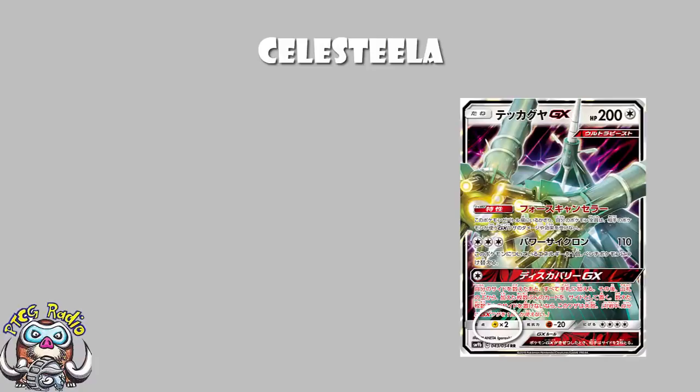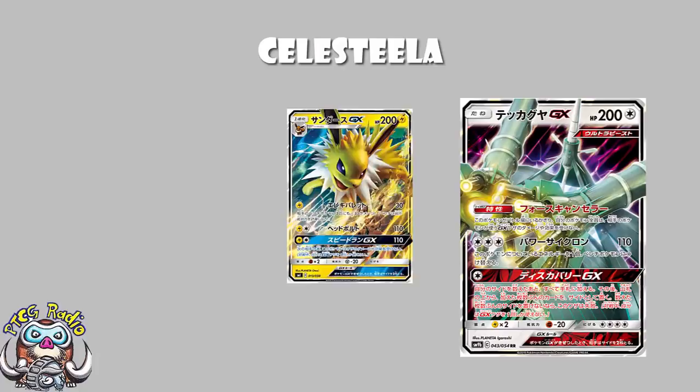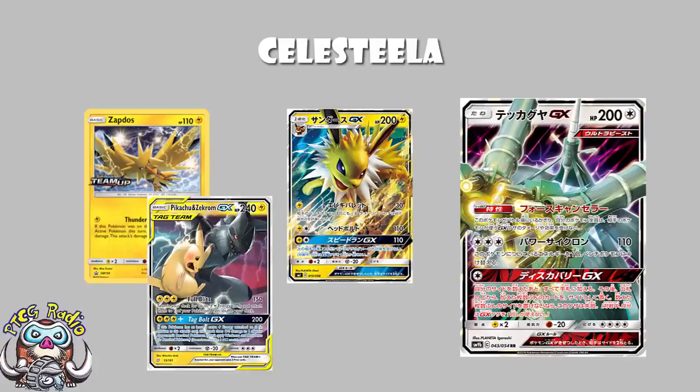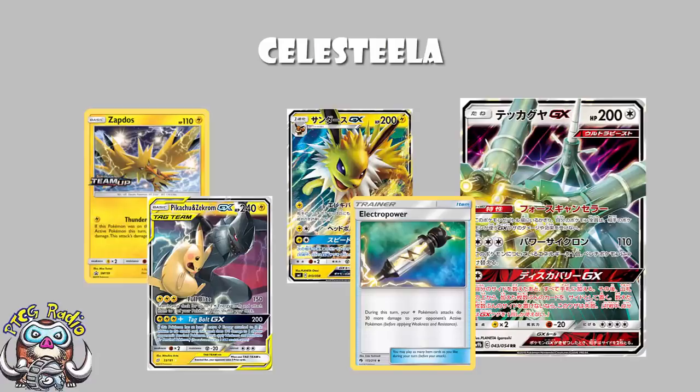And it's got a weakness to Lightning. I'm not loving the weakness to Lightning here. Lightning is a really good typing at the moment. Something like Jolteon GX is going to take advantage of this. We don't have Zapdos because Zapdos doesn't hit for weakness. Unfortunately, Pikachu and Zekrom does hit for 150, which will double to 300 and KO you — it means they don't have to mess around with Electro Power to get a KO. Used to be a really good weakness, becoming a really bad weakness. Pikachu and Zekrom is probably going to be the best deck in the format.